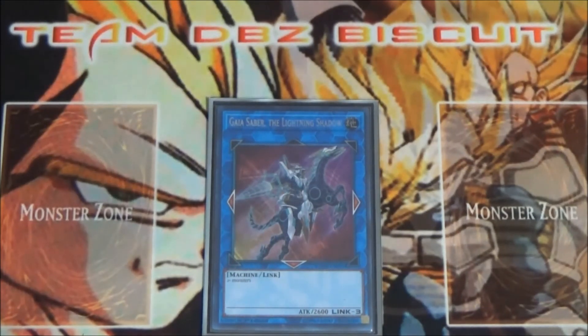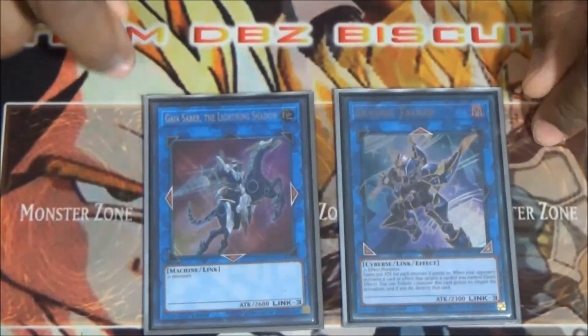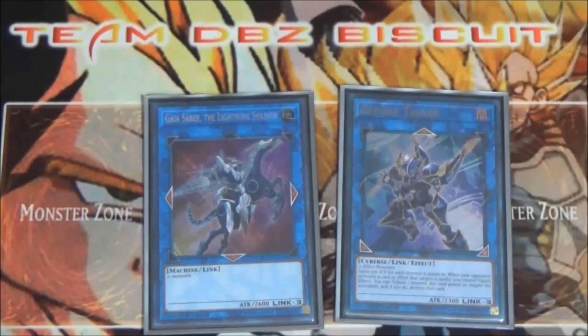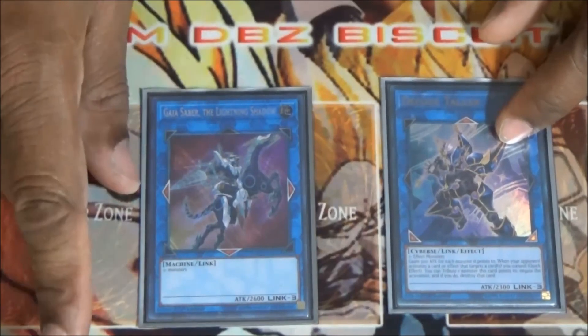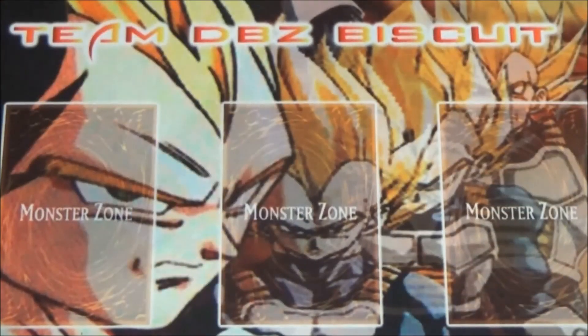Lastly in the extra deck we're running one Gaia Saber, the Lightning Shadow. Even though we have Decode Talker, I like to have three extra zone spots and that's very good. Also as a backup — sometimes they'll put hate on Decode Talker and send him to the graveyard. Gaia Saber is a 2600 beater pointing straight down, still dealing damage. That's it for the deck profile — leave a comment below and let us know what you think or any improvements!